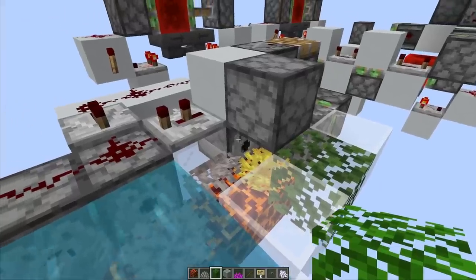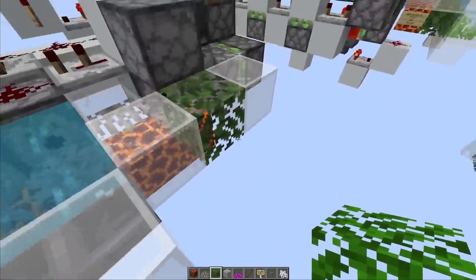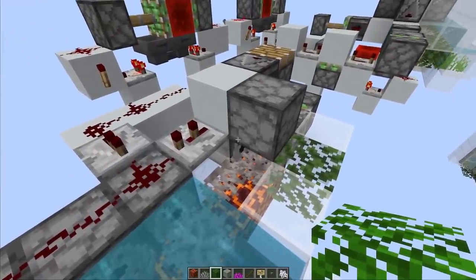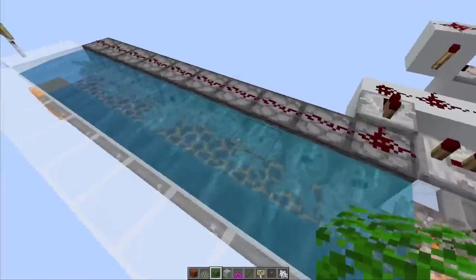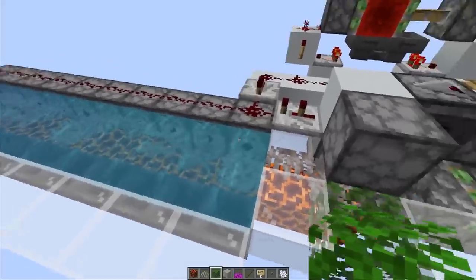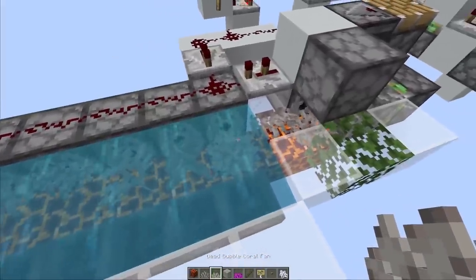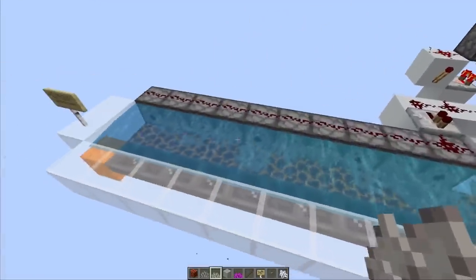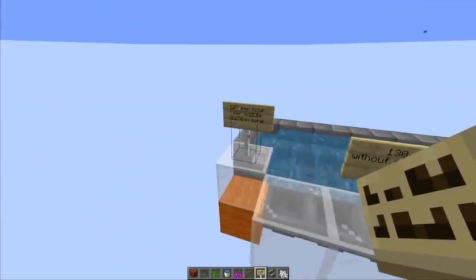It would be nice to have a dispenser that prioritizes bone meal in the first slot, but that doesn't exist. We could technically have a water source on the side, bone meal the dead coral, and hope generation spreads there - but it wastes too much bone meal. Let's just do a quick test removing the back dispensers and replacing some water sources to see what the rates look like.